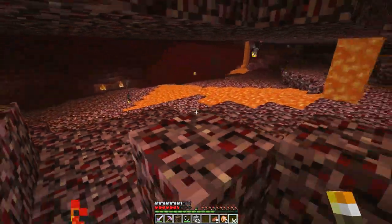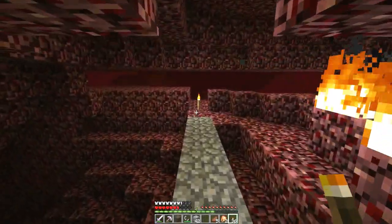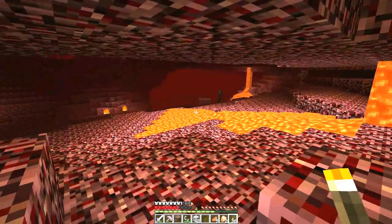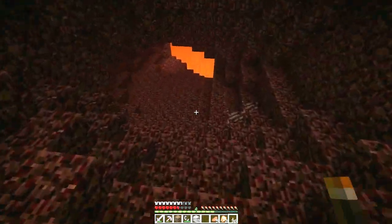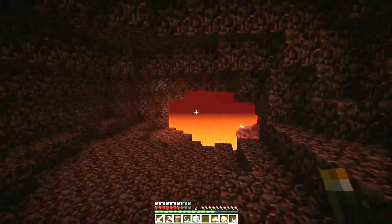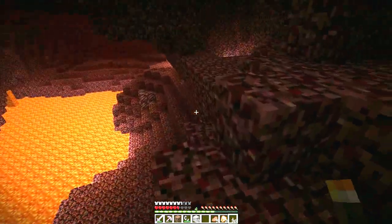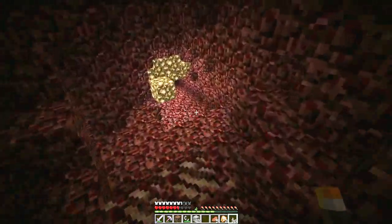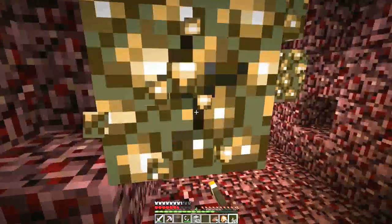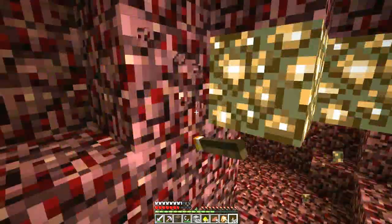Uh oh, ghast! Oh, he's so mad. So we can find another way over to that fortress from here, but it doesn't involve the ghast. Doesn't look like it. We don't have a bow, we can deal with this ghast.